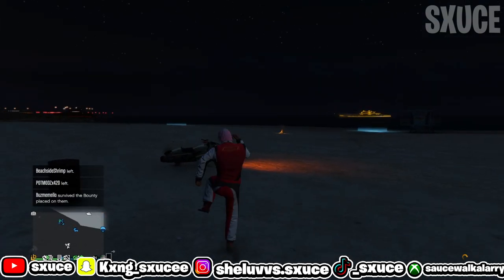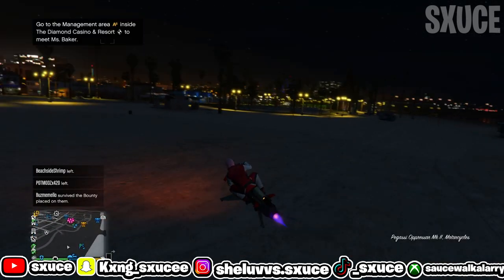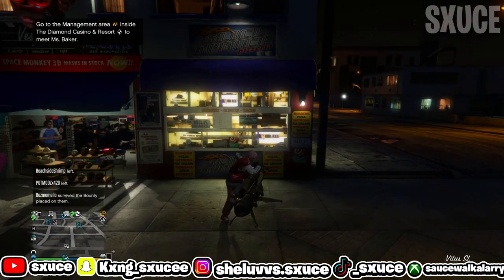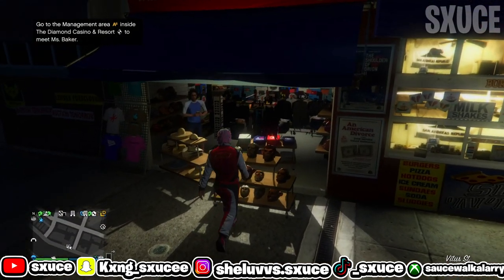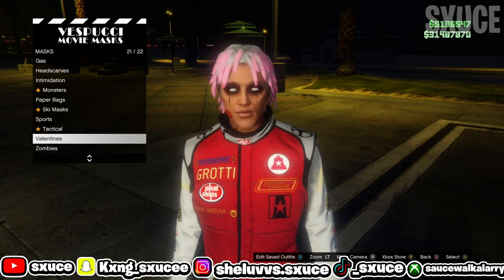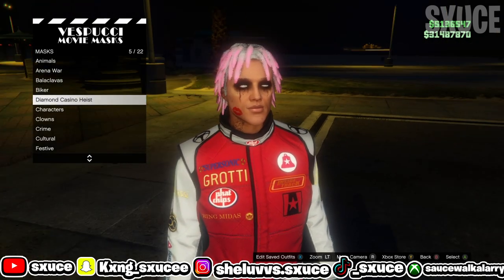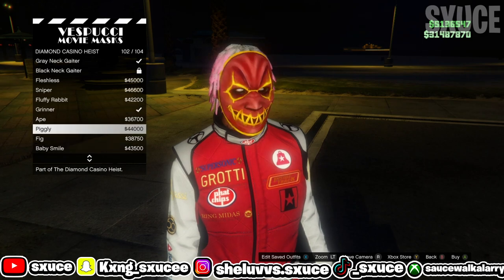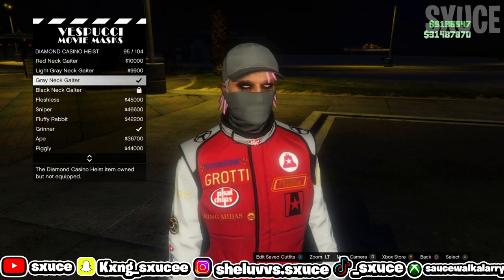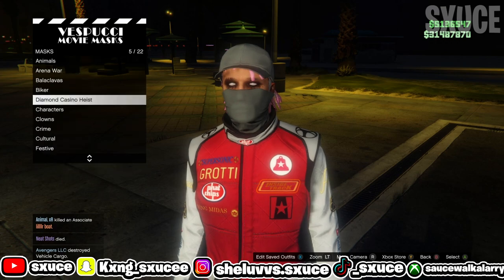Once you equip the outfit, make your way over to the mask shop and buy the mask I'm going to show you. Come over to the mask shop, hit right D-pad, and once the menu pops up, make your way to the Diamond Casino Heist mask section — that should be number 5. Buy the gray neck gator mask.